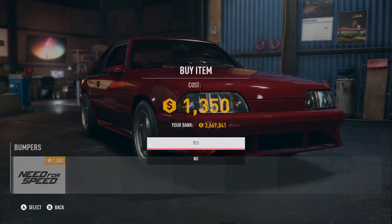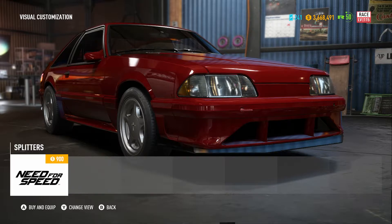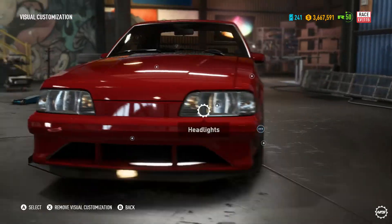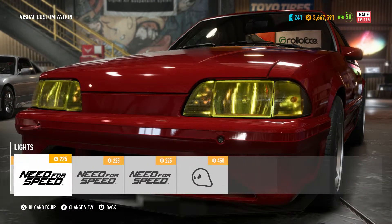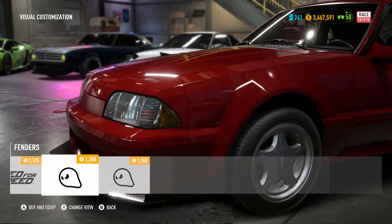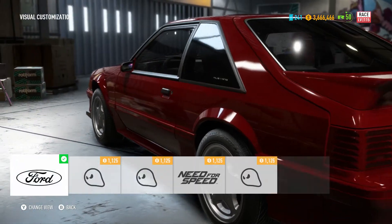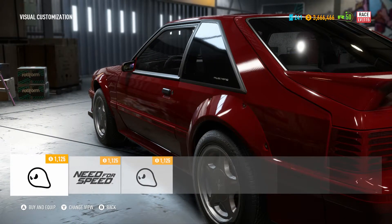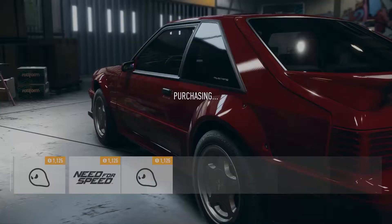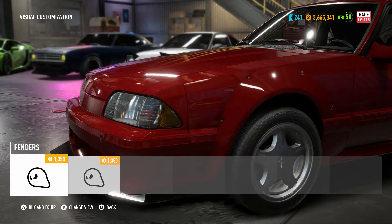I'm going to go with the SVT Cobra kit — that looks good. I am painting the car black, so I might leave the headlights white. I kind of want a little bit of a wide body.